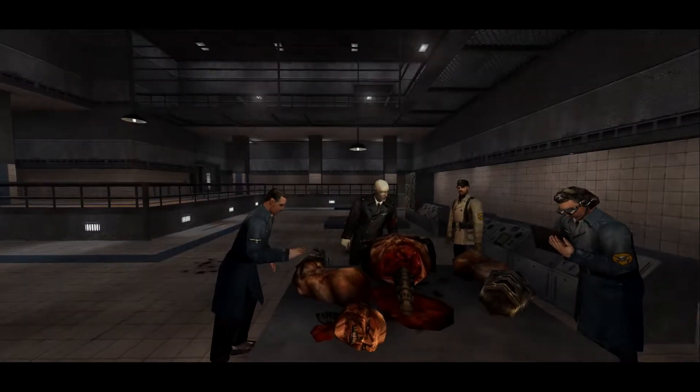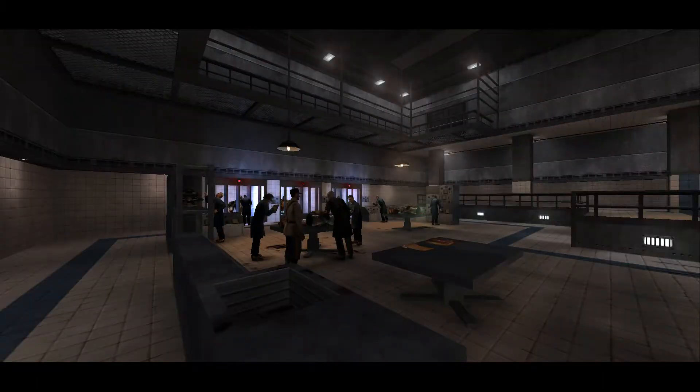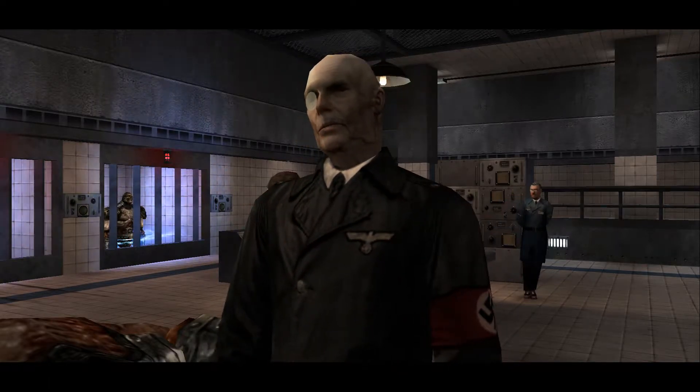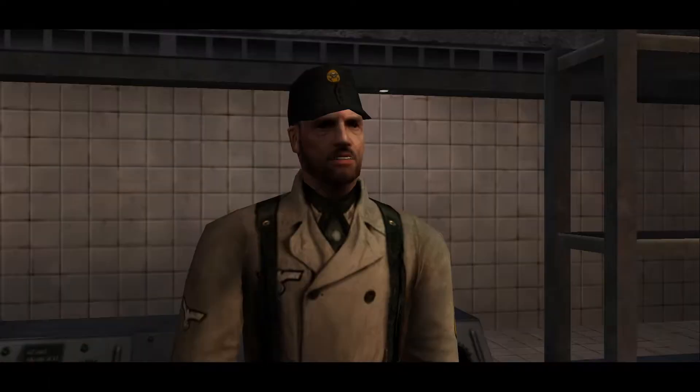In the Wolfenstein series, Nazis develop cutting-edge technologies to create deadly weapons, robots, and more to conquer the world. Nevertheless, when Blazkowicz enters the battlefield, he grabs their weapons and gives them their own medicine.